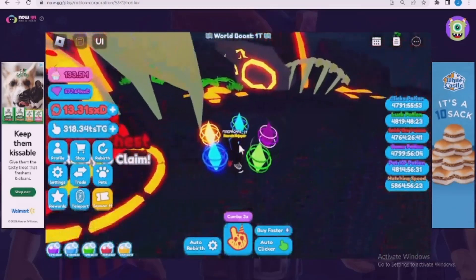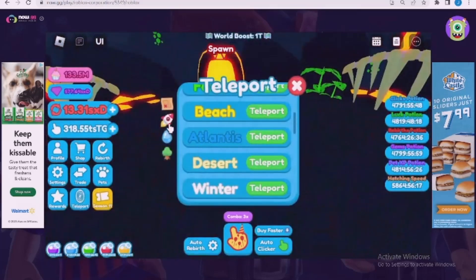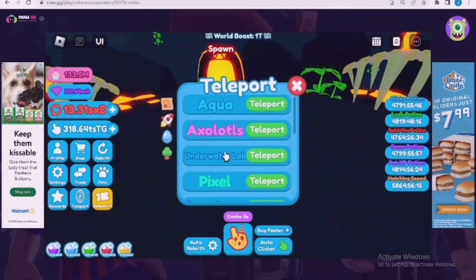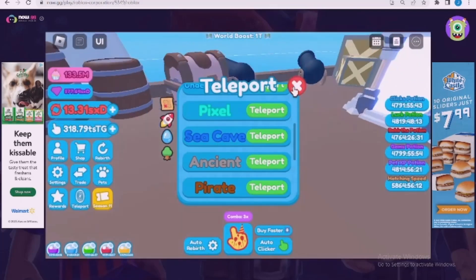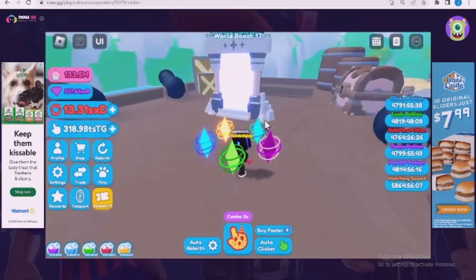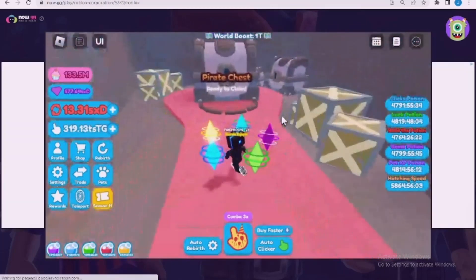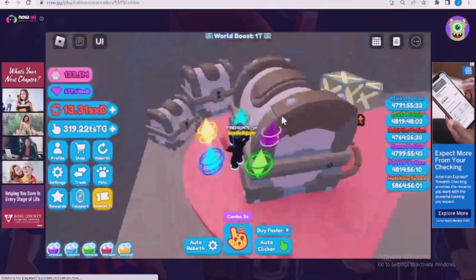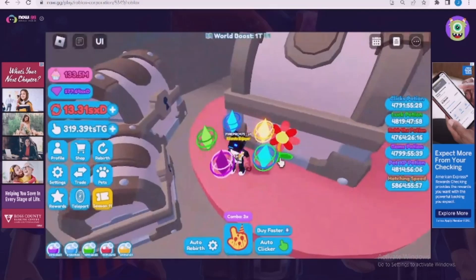And then our seventh one will be in pirate. You're going to want to go to pirate, then go down here. It's where the chest is, and you're just going to have to look right here. I think that's right behind the chest in pirate, right behind the chest.